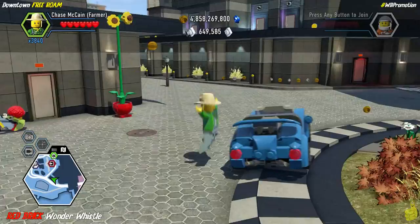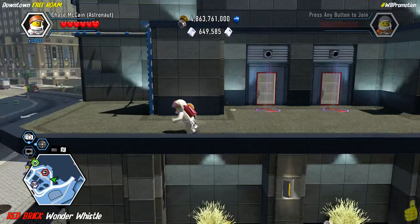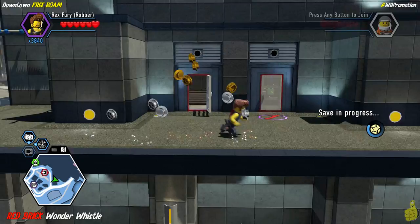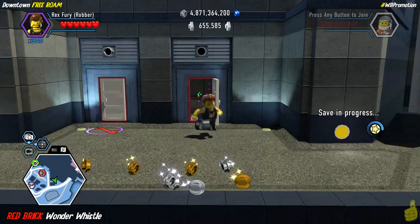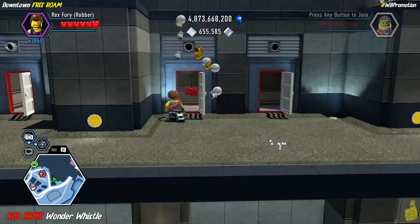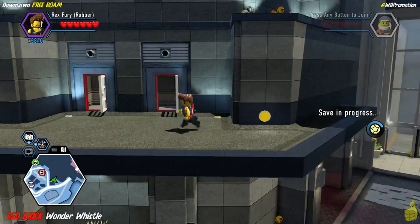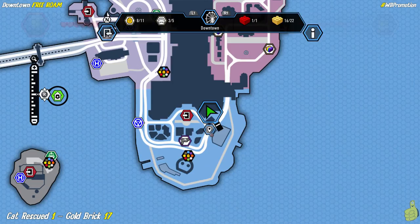We go back to that farmer point to climb up and use the jetpack to jump from one building to another. We've got a whole bunch of crowbarable doors — switching to Rex Fury and ripping them open. Three have super bricks and one has a red brick for the Wonder Whistle. The Wonder Whistle isn't as wonder as it might claim — it just changes the different horn sounds on vehicles. It reminds me a lot of Cars Three: Driven to Win where you can customize the horn.